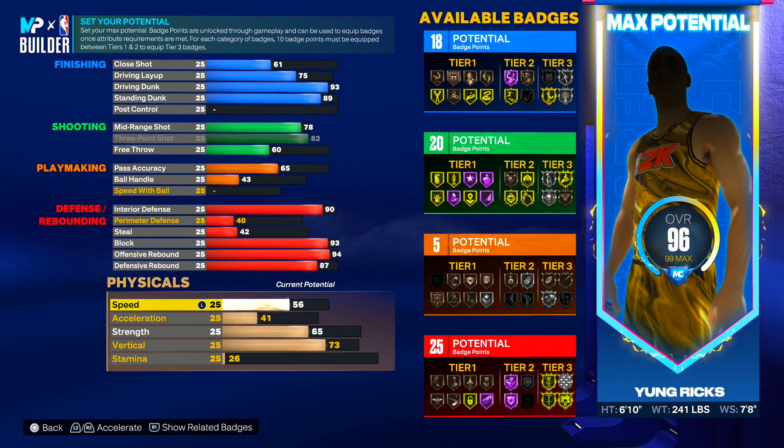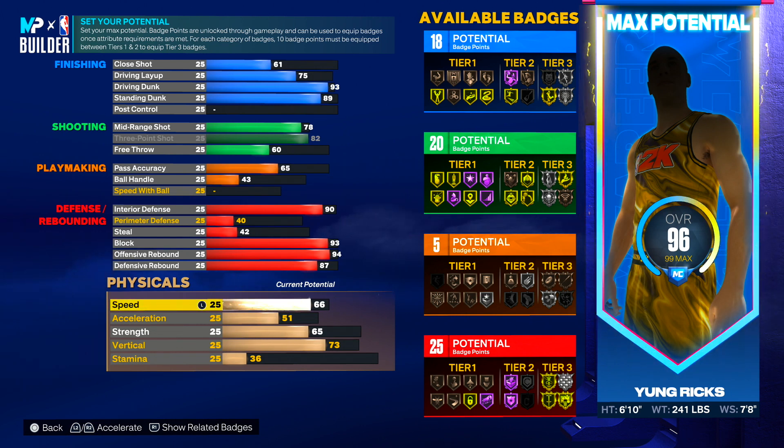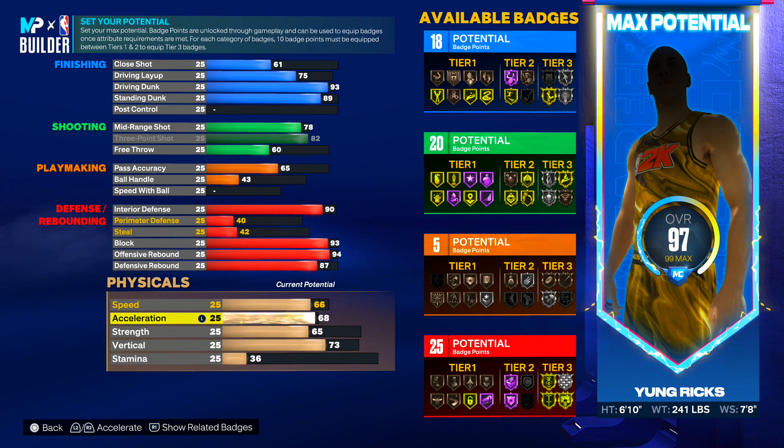For physicals, go 66 speed. I know you're thinking no way, but this year you can't have 99 everything. 66 speed is fine because when you get Gym Rat you'll have 70 speed. Gym Rat is very easy to get — just get three stars on 25 workouts, doing the treadmill or dumbbells. Even without Gym Rat, 66 speed is fine. A lot of centers are 7-foot and above and are slow — my boy Mar never struggles on defense, so definitely go 66 speed. For acceleration, put it at 67.